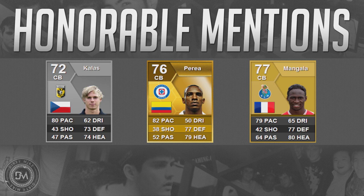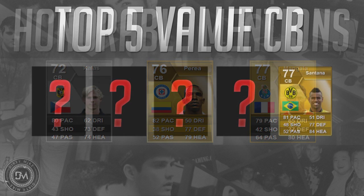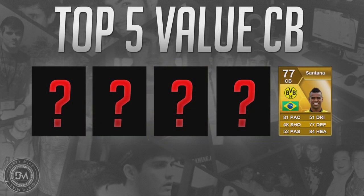Coming in at number five we have the heavily used Philippe Santana from Dortmund. He's six foot four with a medium attacking work rate and a medium defensive work rate. He's going to cost you anywhere between 3,000 and 4,000 coins. He's a big body defender that just pushes you around constantly in the match and he is very fast — 84 sprint speed is disgusting. He has a 90 for headers and 83 standing tackle. His stats don't stand out, but he's an overpowered center back this year.